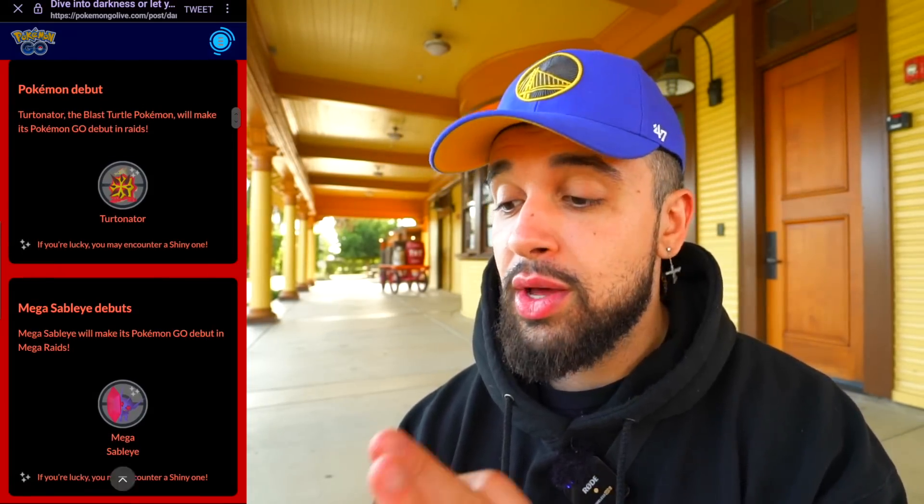This event starts June 29th and ends July 2nd — a three to four day event, very short. Brand-new shiny Turdinator — this is your best opportunity so you've only got about three to four days to make it happen. This will be a very exclusive and rare shiny for sure. In the wild we have Vulpix, Houndour, Poochyena, Galarian Zigzagoon, Carvanha, Numel, Stunky, Litwick, Litten, Houndoom, and Sableye — most of which can be shiny. Keep an eye on Litwick and Houndoom.